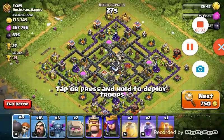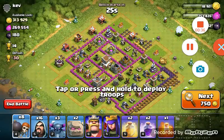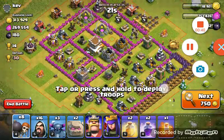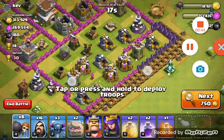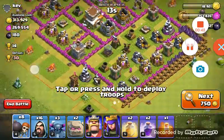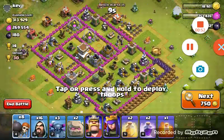I'm just gonna pause it till I find a base. I'm gonna attack and then I'll restart. Okay, I found this base. He stopped playing but look at the loot. Level seven cannons, I think that's a level three wizard tower. Level two. This is an easy base.